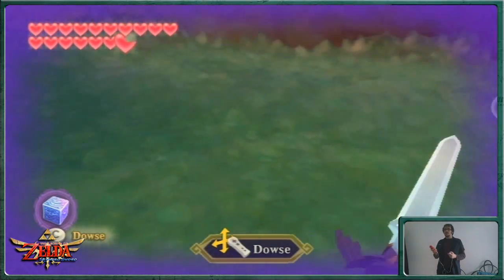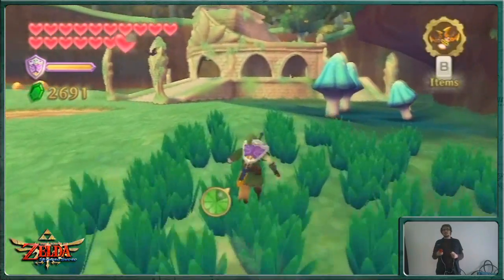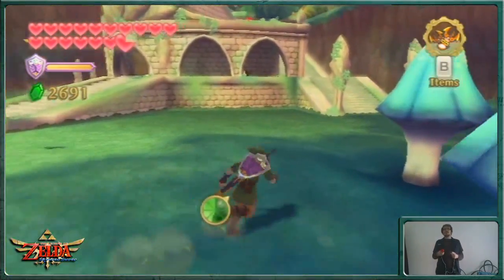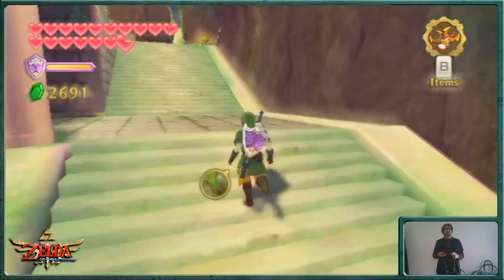That's the third one done. And if I spin around now, the last one is over there at Skyview Temple. There shouldn't be any more picked up dowsing signatures — nowhere at all. So I'm going to do a quick cut to Skyview Temple's deepest, darkest recesses. I'll see you in a little bit.